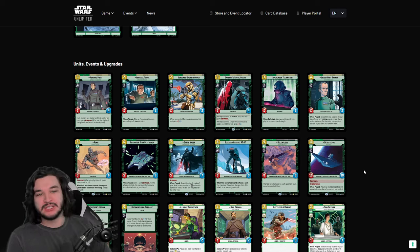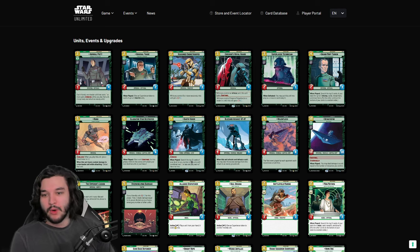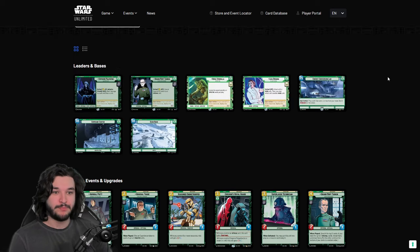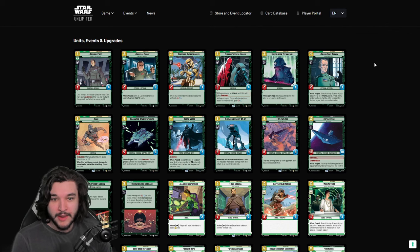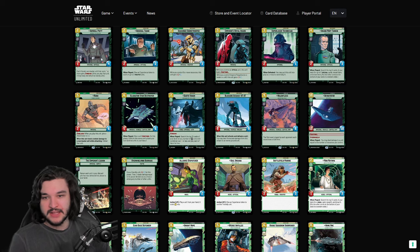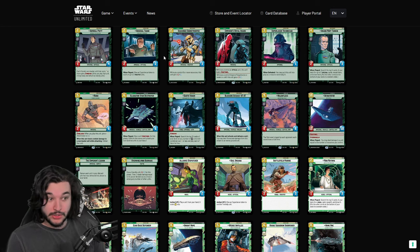Moving on to the villainy green cards — first up is Piet, a two-cost 1/4 that gives all non-leader units costing six or more Ambush. This is more of a late-game play than an early one. If you can get the effect, you've essentially built your own ECL for six-plus-cost cards, allowing things like Reinforcement Walker and 97th Legion. But it's a bit hit or miss, and a 1/4 body is not that great — I'd much prefer a 2/3 or 3/2 almost every time.